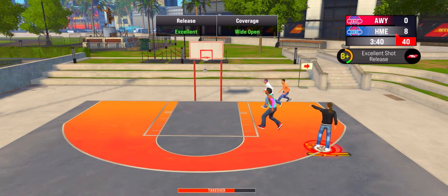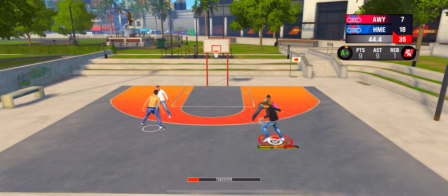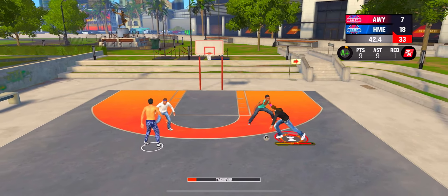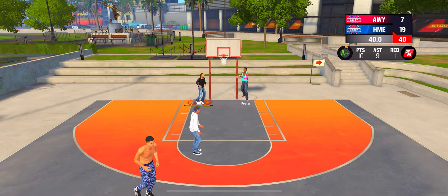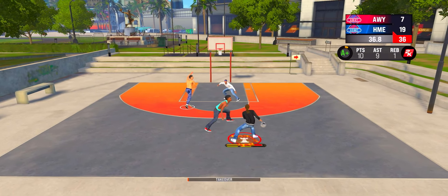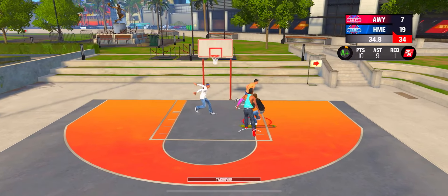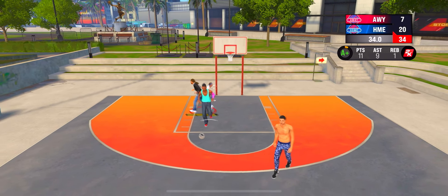I've been grinding on this game, getting my badges, hitting 99, so I can bring y'all this video. I'm not gonna give y'all bad animations or bad jump shots — I'm gonna really play and let you know what's the best. Peek me right here getting past this defender, going for the easy contact dunk. I don't even have Posterizer — that's just straight off the build.